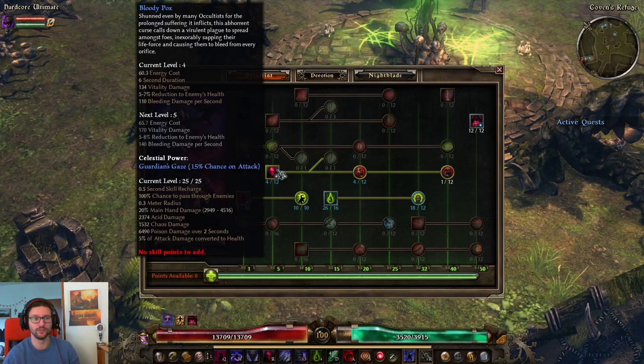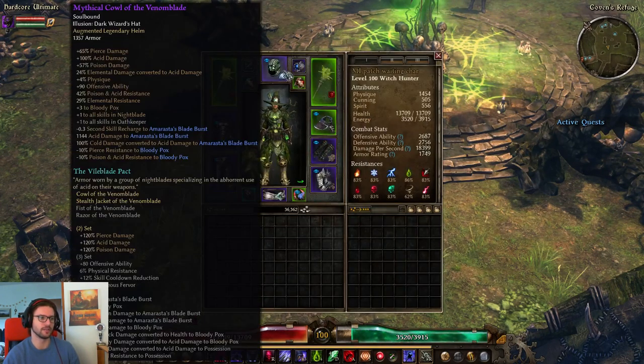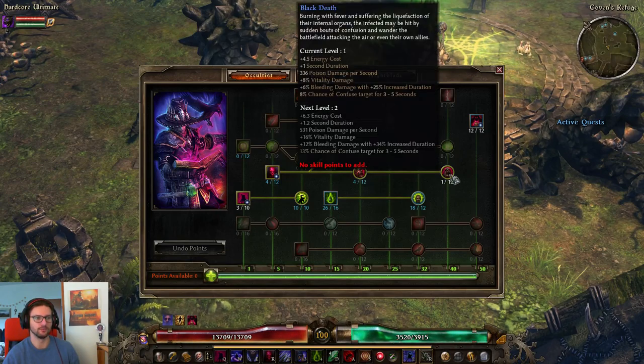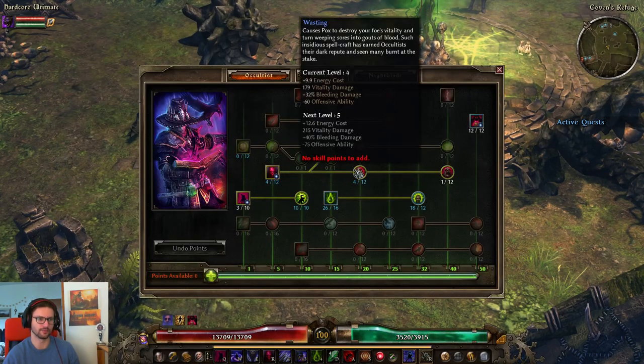Now, Bloody Pox is only used on this character because we are using the Conduit of the Venom Blade, which gives me another 10% acid RR to Bloody Pox. If I was not using this — say, when using a full SR set instead — then I would not be using Bloody Pox either. So one point here, one point here, and one point here, because of the Conduit. If I didn't have that, I would just pull all three points.